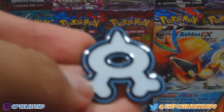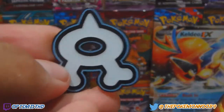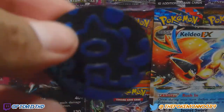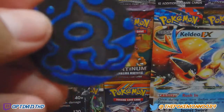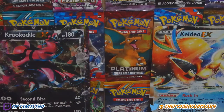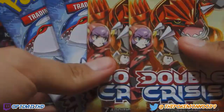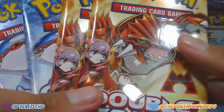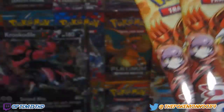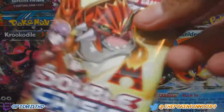Alright guys we are back. Let's start it off by showing this Team Aqua pin — cool looking, pretty glossy. Then we got the Team Aqua coin. It's obviously Team Aqua because it's blue, which stands for water, so aqua. Here we got the four gorgeous packs — this is probably one of my favorite cover arts for both of them. They look so nice and detailed, especially Team Magma. I started off Team Magma first.